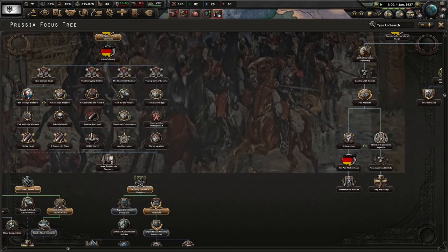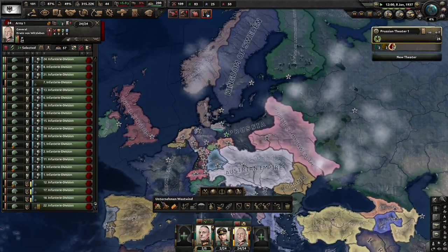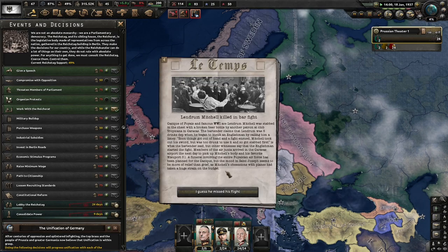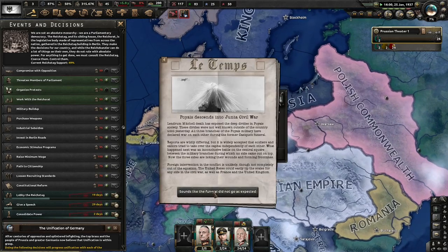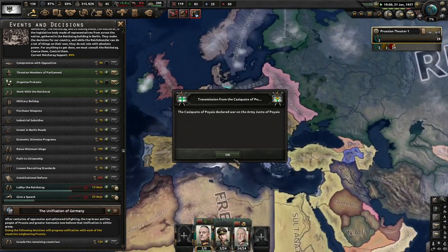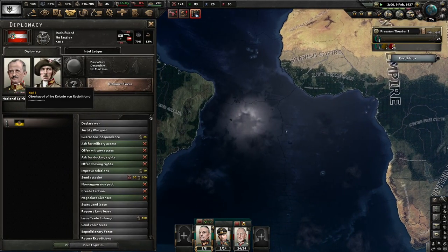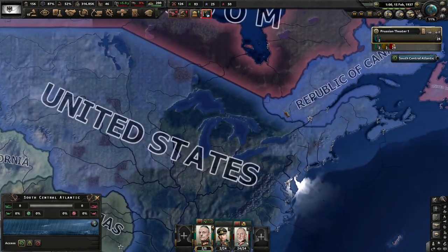49% support - not bad. Create steel monopolies: as the steelworks are completely owned by the state, we can safely monopolize Prussian steel. Lobby them. Give a speech - yeah, we can probably give a speech. Lindrum Mitchell killed in a bar fight - well okay, sorry, that sucks for you. A lot of small Prussian states. Junta civil war. What happened up here? Republic of Canada. I love America - they had a Roosevelt III.